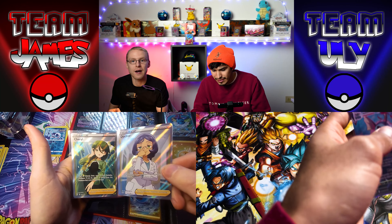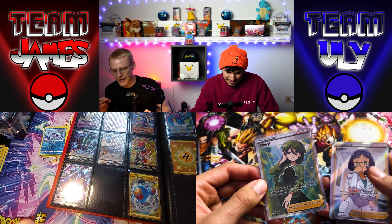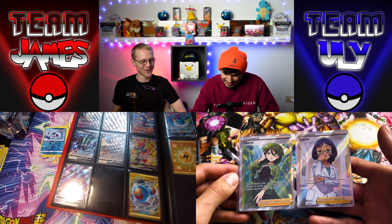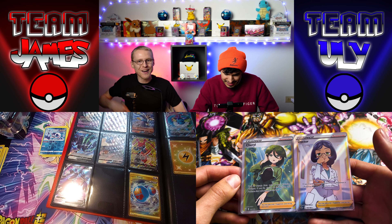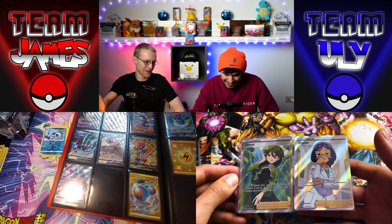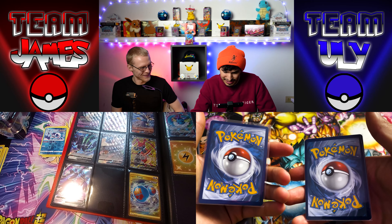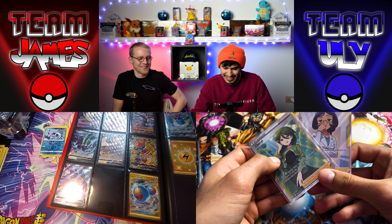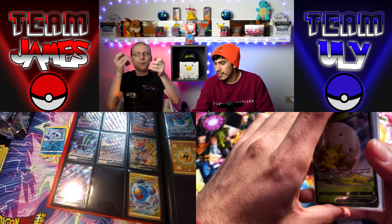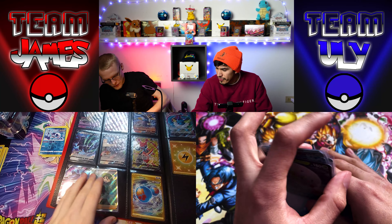Look how perfectly miscut they both are — Cheryl's chunkier on the right side, and Doctor's just thicker. Poor Cheryl — she ain't got the thickness. It's like they got cut from the same cloth. Every time I get a nice full art from a random pack it's miscut to crap. But it's better than not having them — at least they match, there's a theme. I'm gonna start a miscut girl collection!